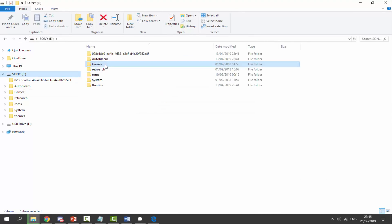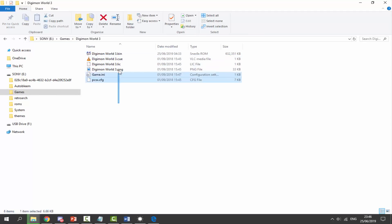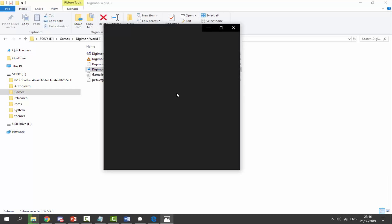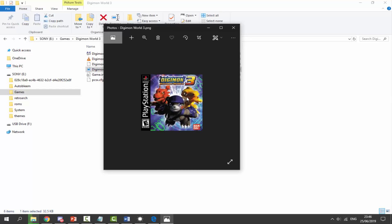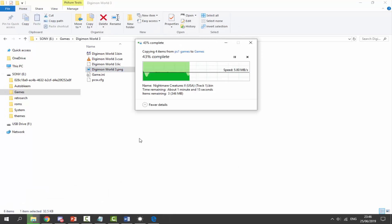While that's copying, if you go into your Sony USB and open the games folder, Digimon is one I've already added. It was just a BIN/CUE file, and as you can see AutoBleam has added a license, a PNG file, a game.ini file, and a CFG file. That PNG file should be the cover art — it automatically adds it for you, which is really nice. It loads up and yeah, it just adds the cover on there for you. Very simple and easy.